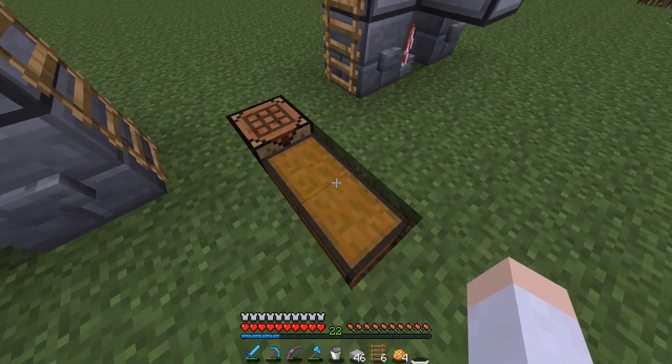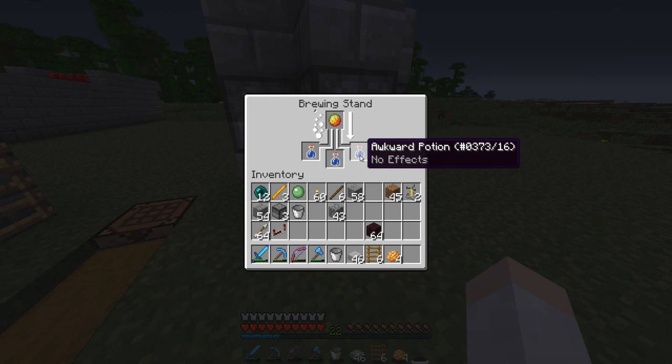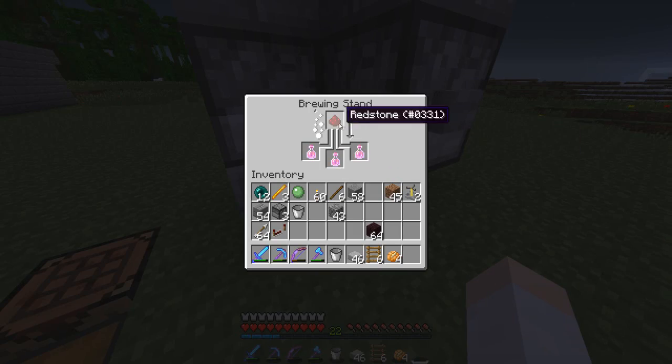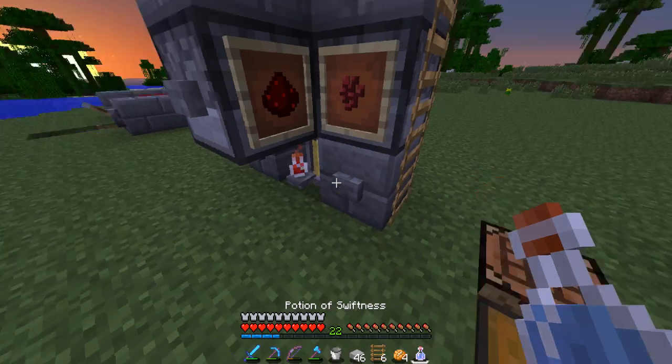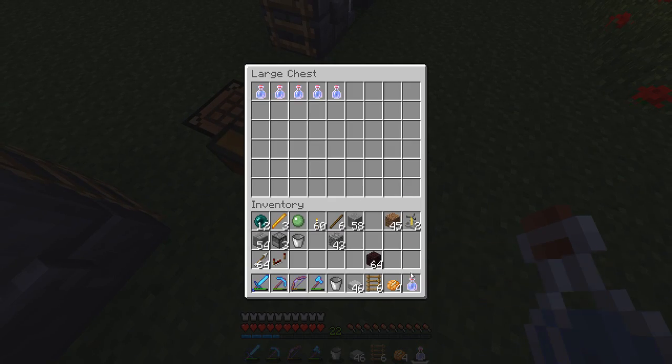We'll actually add another chest here because we're going to have more potions than we can handle when we're done here. So let's get these fire potions and now we're going to add a piece of redstone to these as well. Let's see that these are done — yes they are. We'll take those out, and as you could see, it automatically refilled with new potions, which is really cool.